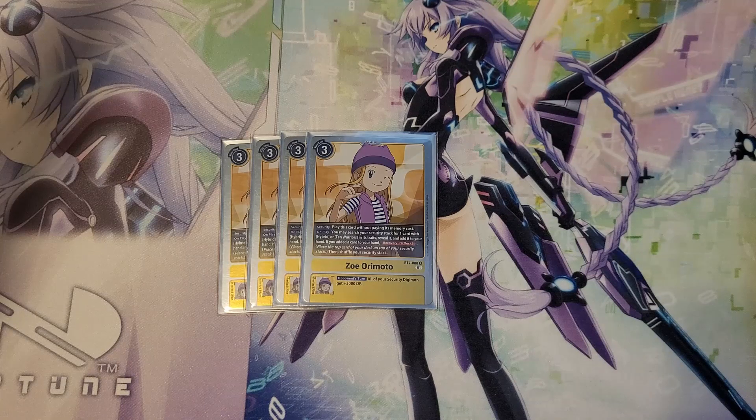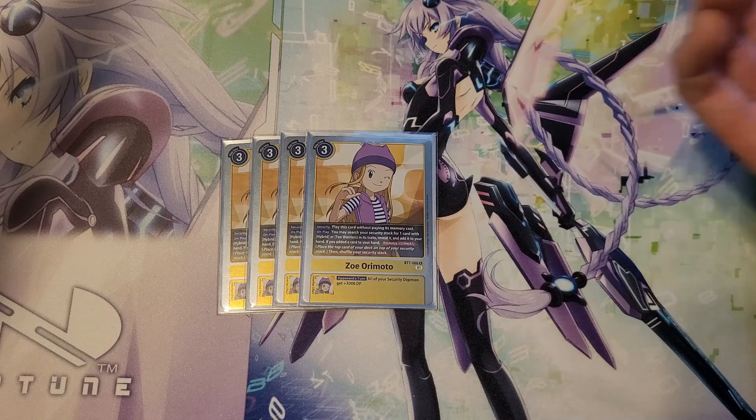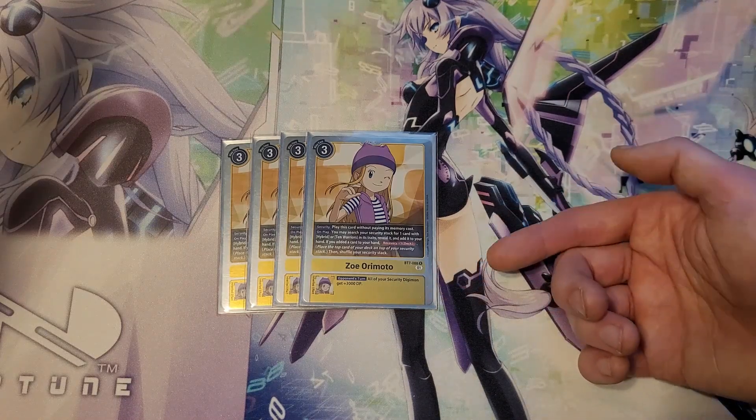For Zoe, obvious. On play, look at security for a hybrid or 10 Warrior, which is great — that's anything this thing's going to evolve into. And then Recovery 1 to replace it. Also, it's the only Tamer with an Inherit: all your security Digimon get an extra 3k.